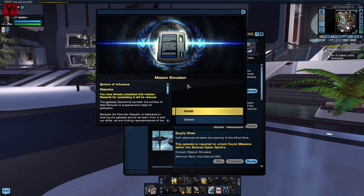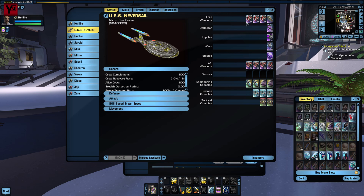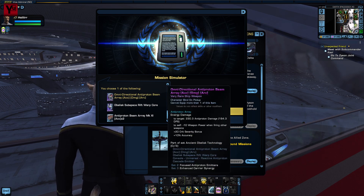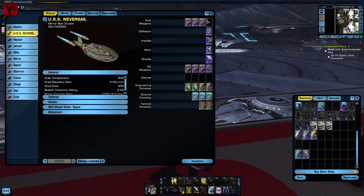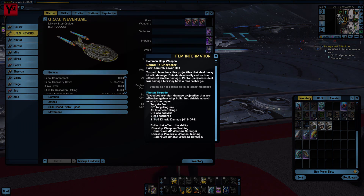If straight accuracy is your thing, there's a double accuracy anti-proton beam array available through Sphere of Influence. However, we do want six of these arrays for the build, and Fluid Dynamics is a lot quicker to run. Besides, we'll be hitting Sphere of Influence anyway for both the seventh weapon — the omnidirectional anti-proton beam array — and the obelisk subspace rift warp core. These two pieces form part of a set that gives a 10% boost to anti-proton damage, and that goes some way to making up for the lack of a good tactical console. The final weapon in the fit is a forward torpedo tube, included partly out of tradition, partly to counter aceton devices which require kinetic damage to kill, and mostly to give a second damage type without adding to the energy drain.